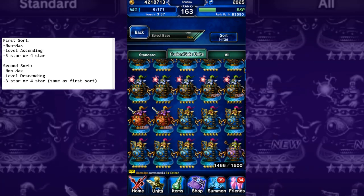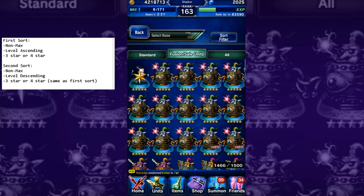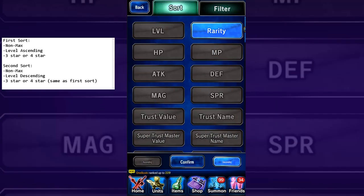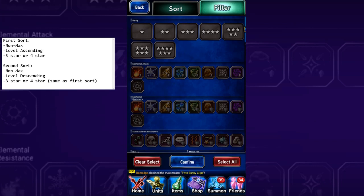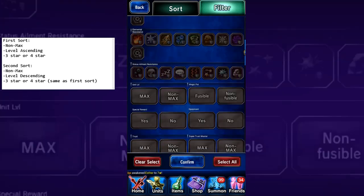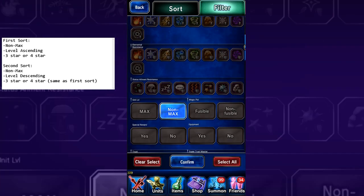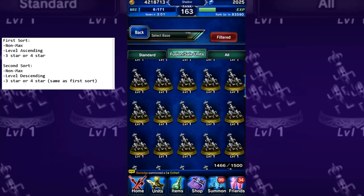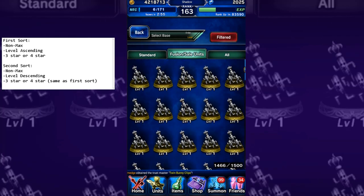The first thing I'm going to do is go to Enhanced Units and then go to Fusion Cell Units. Then I'm going to sort by clicking the filter in the top right corner — Sort Filter — and click on Level, then Level Ascending. This is the first sort filter. I'm going to do four stars right now; you can do the exact same thing with three stars. I only do one at a time because it's much better for this macro. We're also going to filter by Unit Level and select Non-Max, so all the cactars you own will display in this tab.